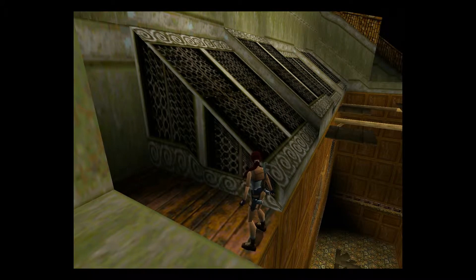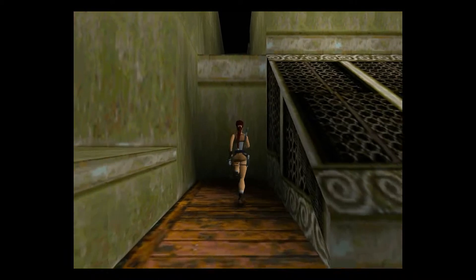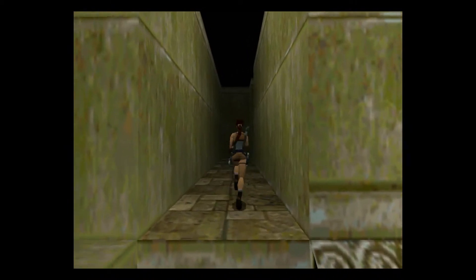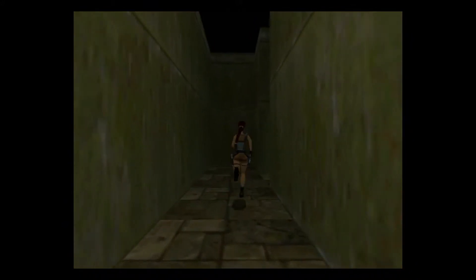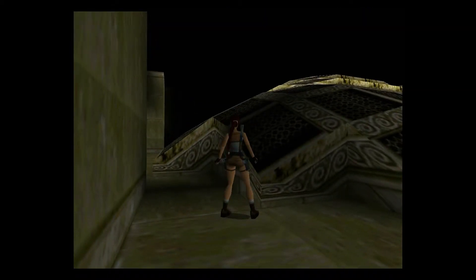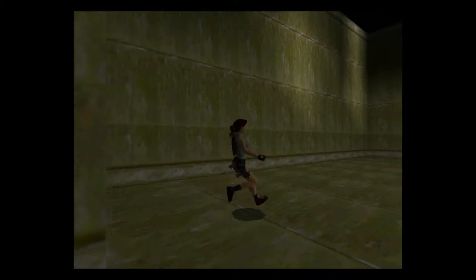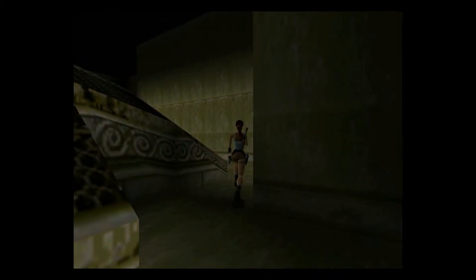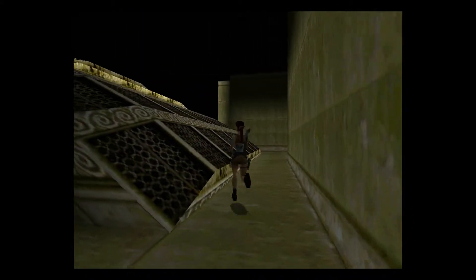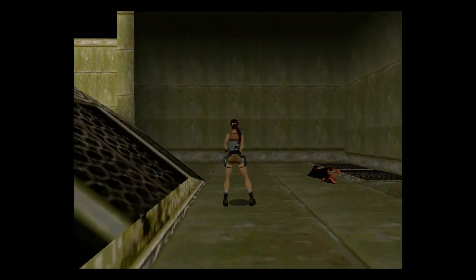We know we have to get there somehow from inside. Since there's no other option, it must be through the inside of the Opera. There were several doors, so maybe they will open somehow.